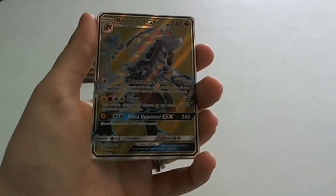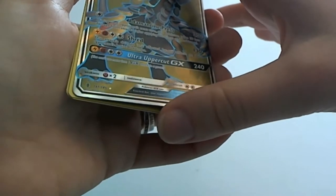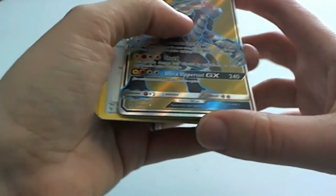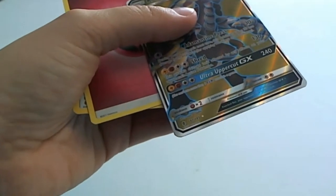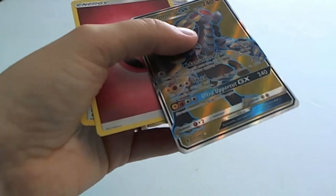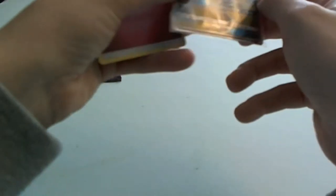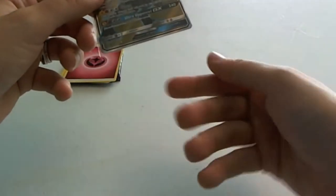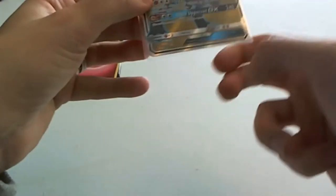No way. Kommo-o GX! Full art — oh, it's the textured one. That's so cool. My heart just stopped again. I need you in a sleeve immediately. You always want to protect your nice cards. Even if you don't want to sell them, it just makes them last so much longer. I've had cards sit on the table for a few seconds without a sleeve, and then I go to pick it up and it scratches dirt into the back of the card and it indents. And you can't fix that. So before you set it on the table, if it's a nice card, put it in a sleeve.